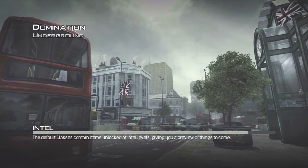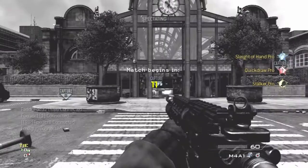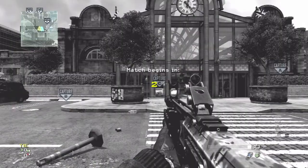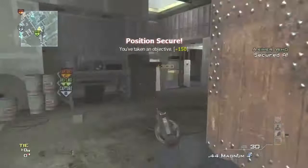Hey everyone, it's Axmer here. I want to bring you guys a little bit of Modern Warfare 3 gameplay. This is Domination on Underground. I'm using the FAD with a silencer as my primary, a frag grenade — it's very underpowered — and I'm using concussion grenades. For my secondary I have a .44 Magnum with no attachment on it.